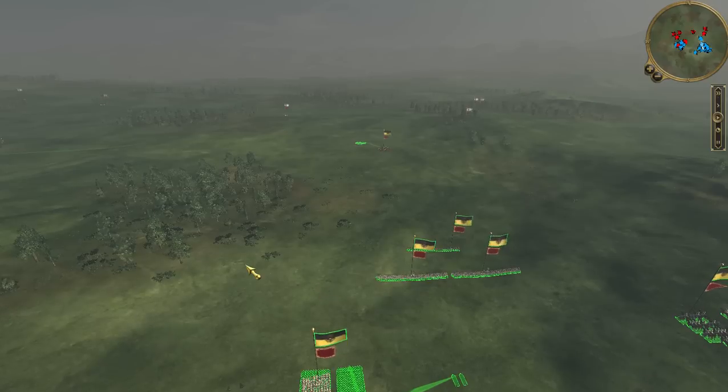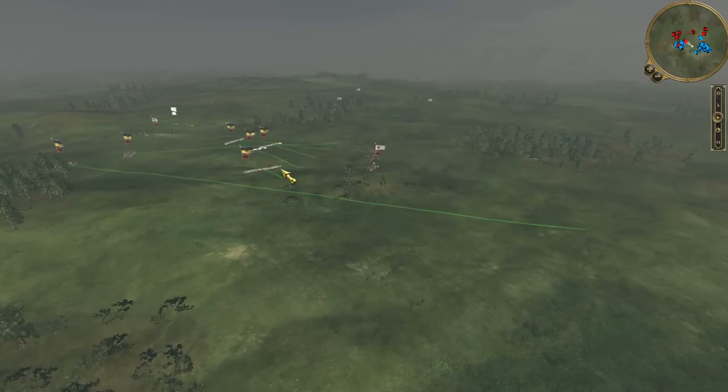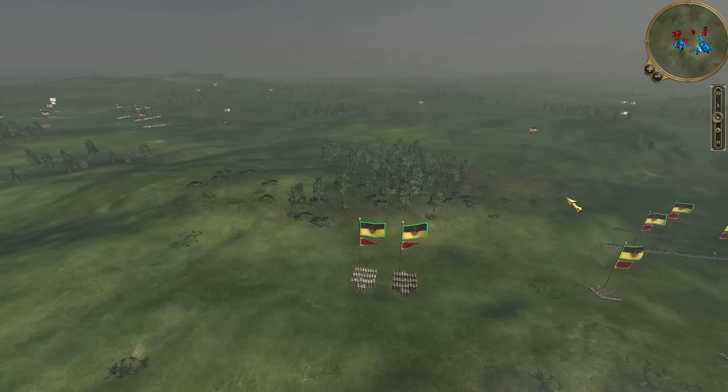My battle plan will be pretty much to cover my flank using this forest here, while my ally gets basically totally destroyed, causing 23 casualties in the end.